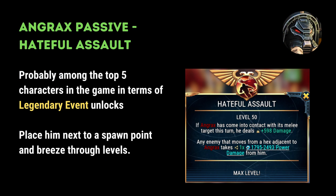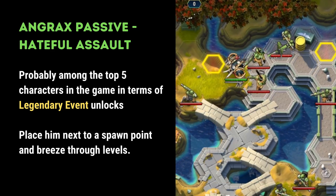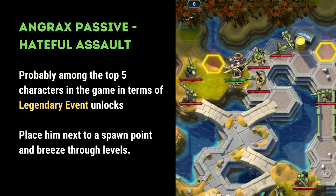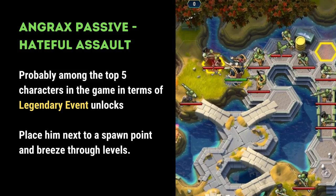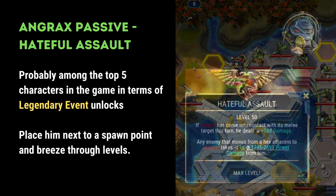The next character and a particular favourite of mine is Angrax. His passive, Hateful Assault, puts him in probably the top 5 characters in the game in terms of legendary unlocks. Even if his use is limited to a few traits due to the unique nature of legendary events, by placing him next to a spawn point and having a high enough passive, you can often breeze through entire levels without too much difficulty.